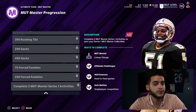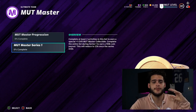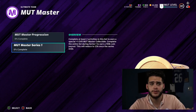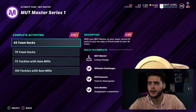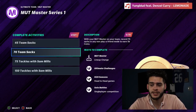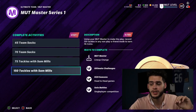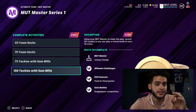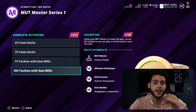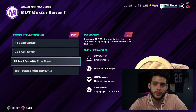He's not supposed to be 93 overall on day one — I'll make a video going over the fastest way to finish him at a later date. For MUT Master Series One, the things you want to do: 45 team sacks, 70 team sacks, 75 tackles with Sam Mills, 150 tackles with Sam Mills. Go get your touchdown now, then come back and toss him in your lineup so you can tackle people and get those done, because until you do that you won't be able to upgrade him during the first series.